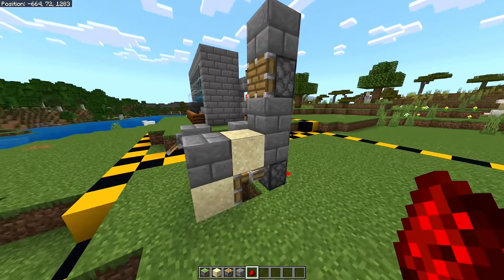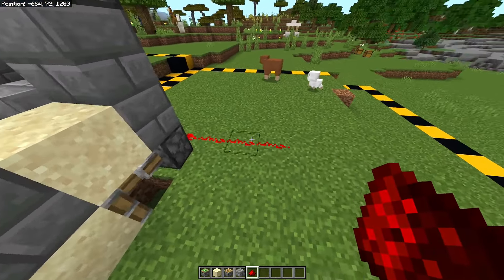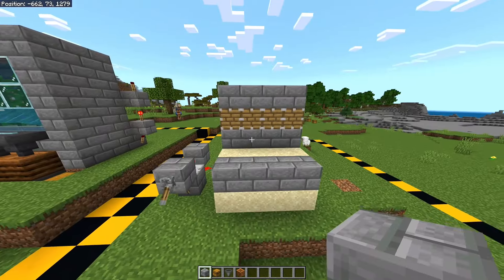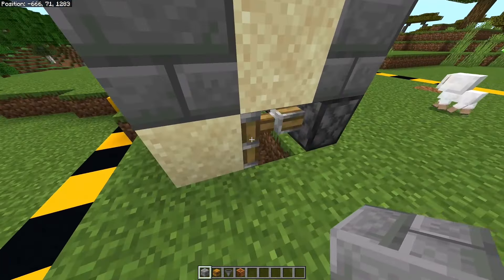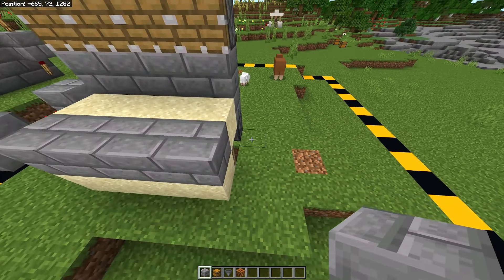Now you have to decide how many cells you want. If you want four, just add three more cells doing the same thing as shown — it would look like this. You should have no blocks below the piston arms.